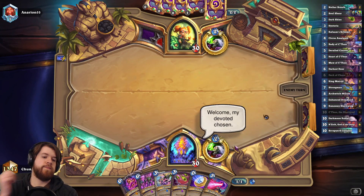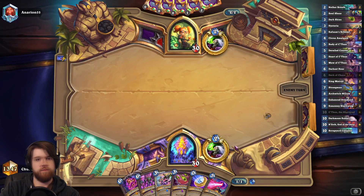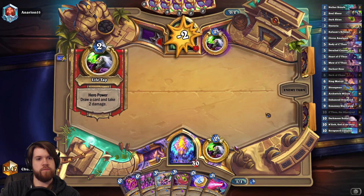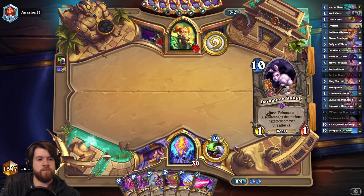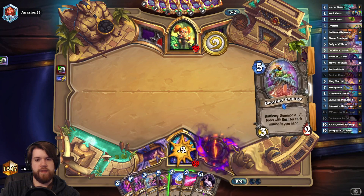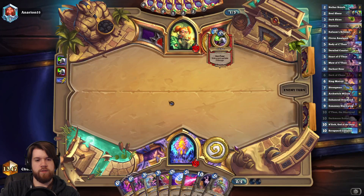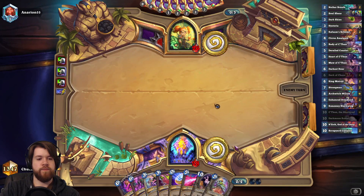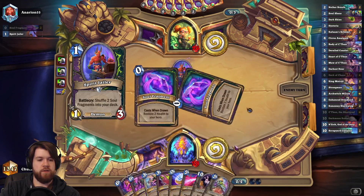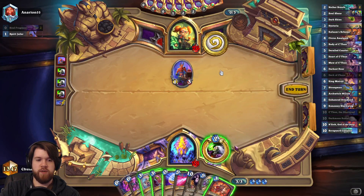I don't have a play here. My hand doesn't support this Darkest Hour very well, unfortunately. That's the worst draw if I have Deck of Chaos in hand. But Derailed Coaster is the second best draw with Darkest Hour, so that's nice. I do have a very spell-heavy hand though. This Derailed Coaster might not actually get me much, but there's Rafaam's Scheme — it's kind of small at this point. If I play it on turn five, it's only going to make three.